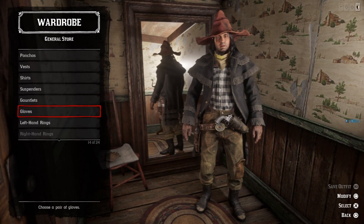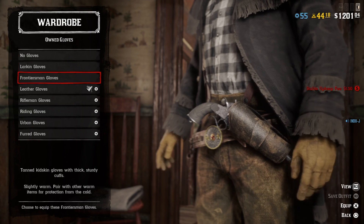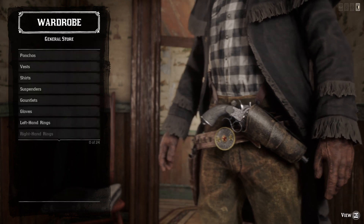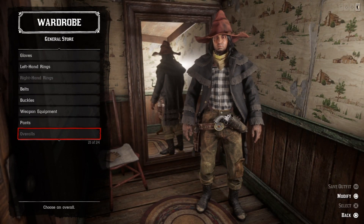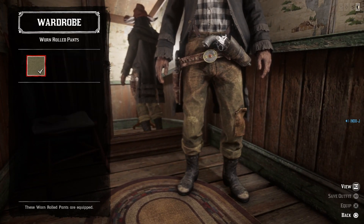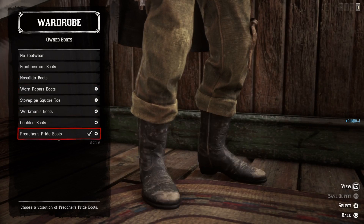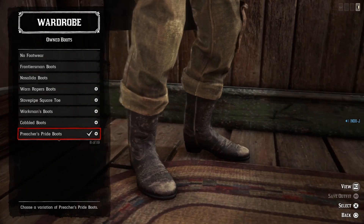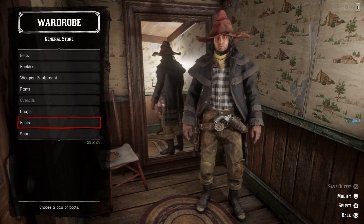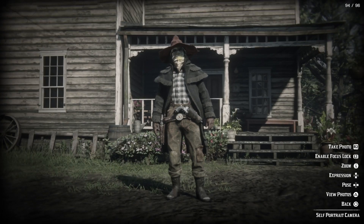For the gloves I use the Leather Gloves, the brown ones. For the pants I used the Worn Rolled Pants in the greenish color. For the boots I used the Preacher Pride Boots, the dirty version — this outfit has to look a bit dirty. That's it, the Scarecrow outfit! Let's make an Instagram picture in front of Mary Linton's house — pretty cool.